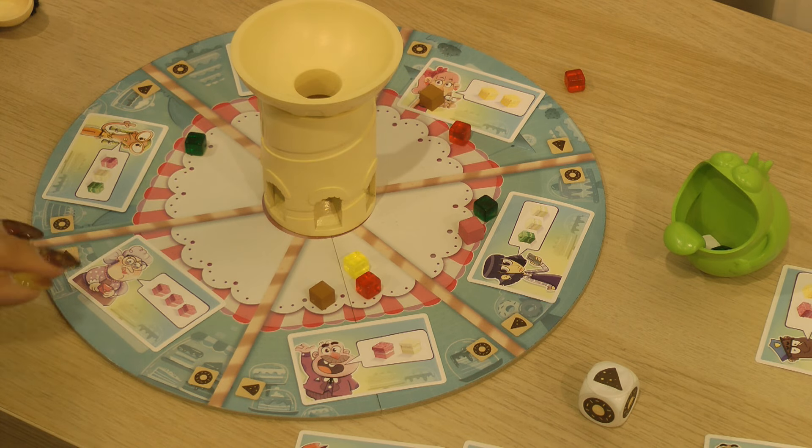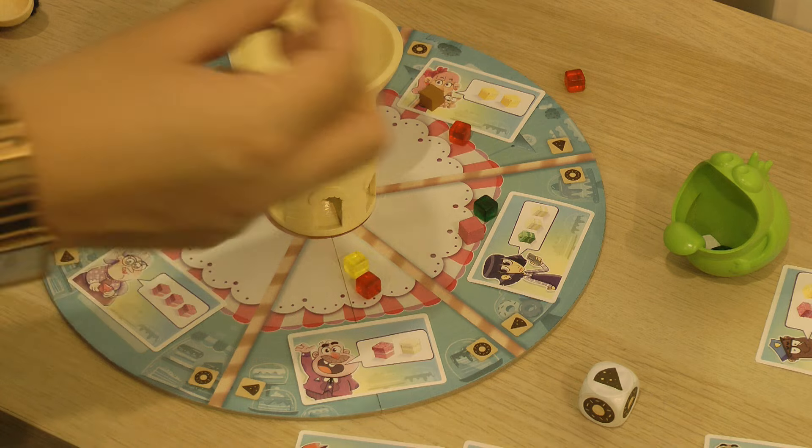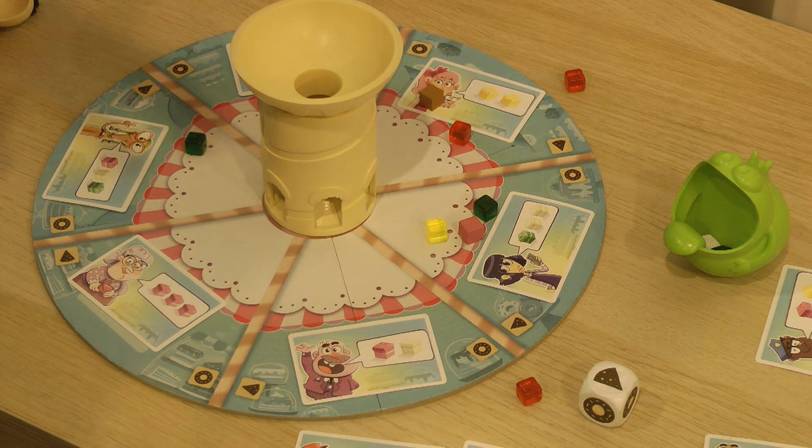First action, you check if an order is filled. If not, you can move one cake from one side to another. Or you can take all the cakes, drop them again, and you will see if you have an order to be filled.